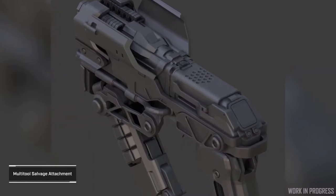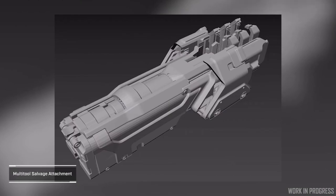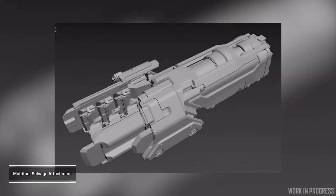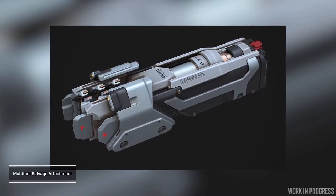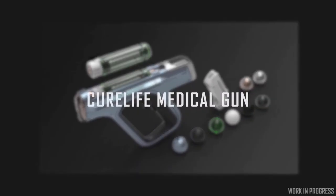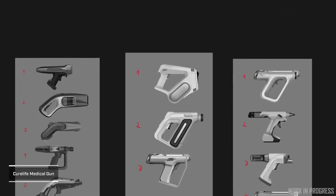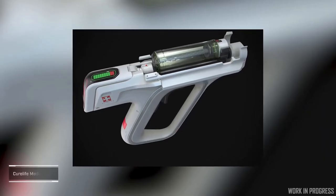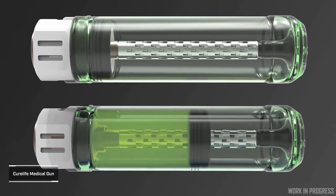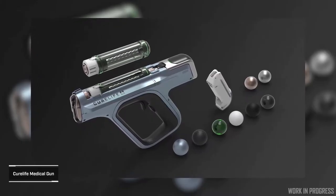Salvaging entails stripping the hull and storing the material in a canister. The material can then be sold or used to repair. Repairing is essentially the reverse of the salvage mechanic. They're also working on a dedicated medical gun called the Cure Life medical gun. This will display the same information that the multi-tool attachment has but will provide additional functions like the option to apply specific drugs.